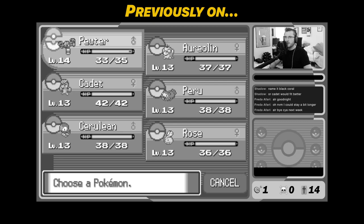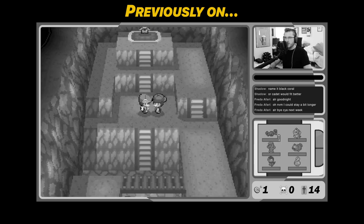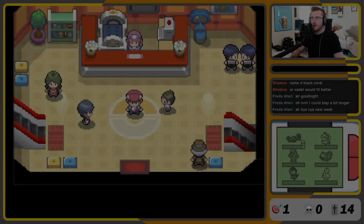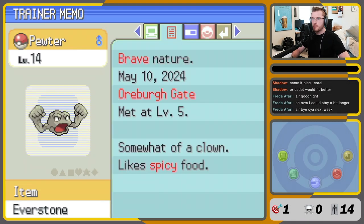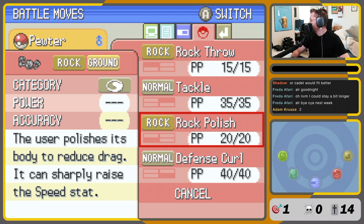He's level 14 with 96 XP left, which means he'll level up. Gym 1 is coming up, just need to check a couple things. His speed is 12. Yeah, I'm going to have to use 2 rock polishes, and then it should outspeed and kill from there. Sharpley is 2.